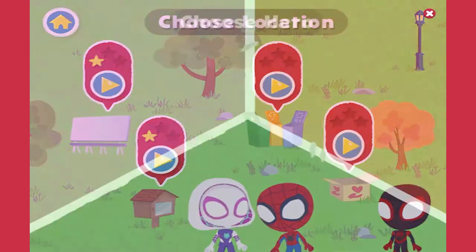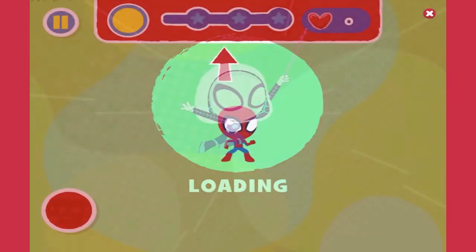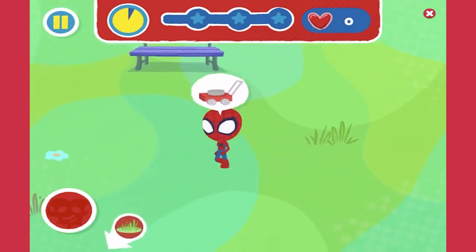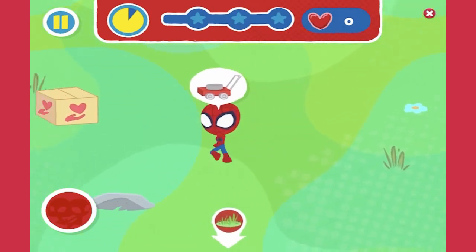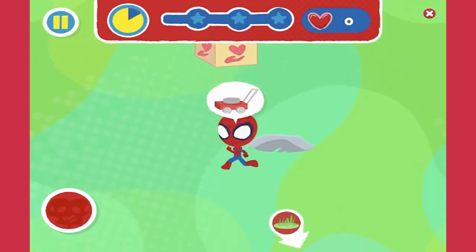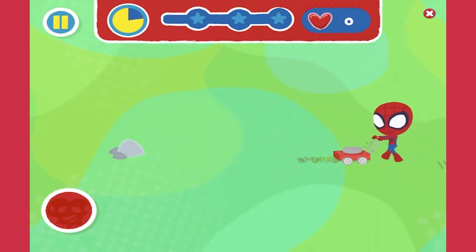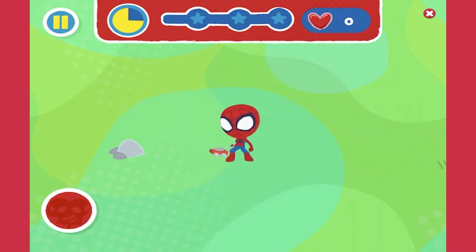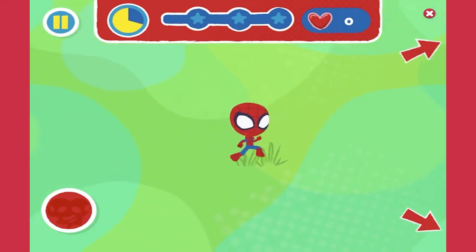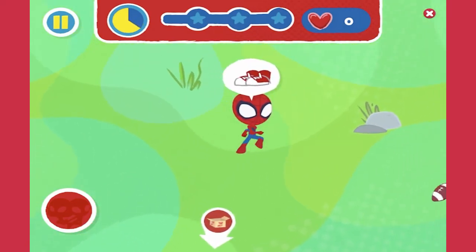Where should we go to offer our help? Pick one of us to play with! Spidey! Pick up the donation items! That goes in the donation box!